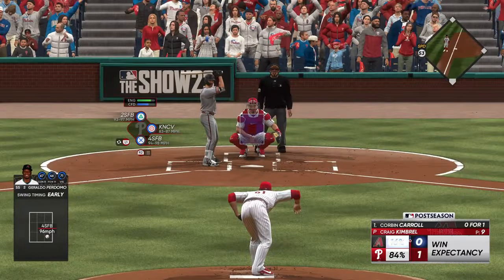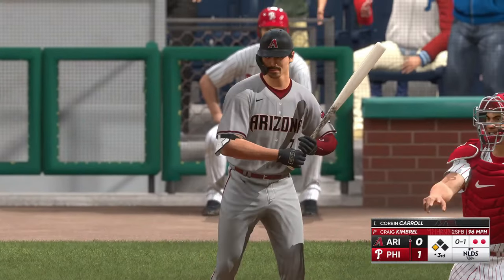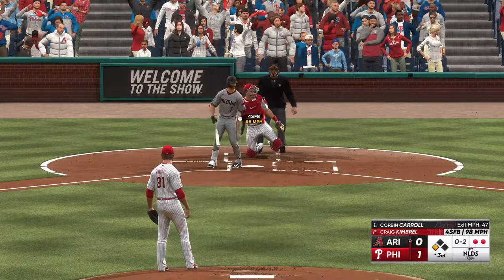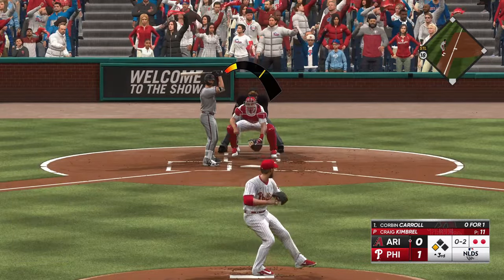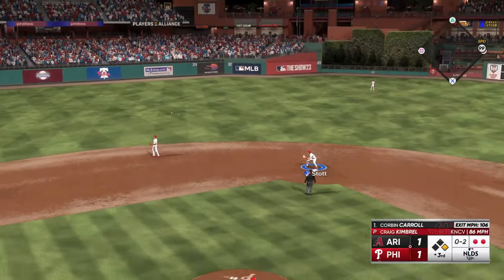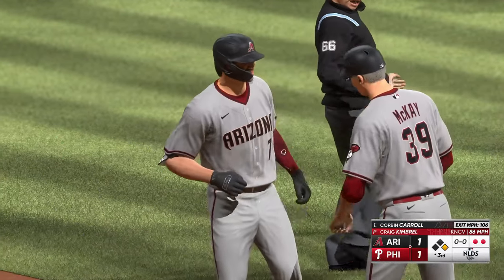Corbin Carroll trying to deliver as the hero. He swings and misses — nothing and two. You know this guy's great speed is in the back of that pitcher's mind; if he can get on, it's going to give him one more thing to think about. The tying run is 90 feet away. Diving — and he can't make the play! In comes the runner from third — it's 1-1! Love how he let that ball travel, trusted his hands, nice job of going the other way.